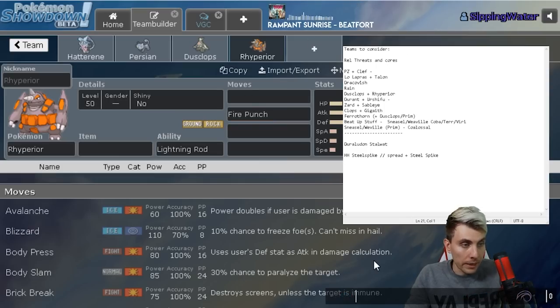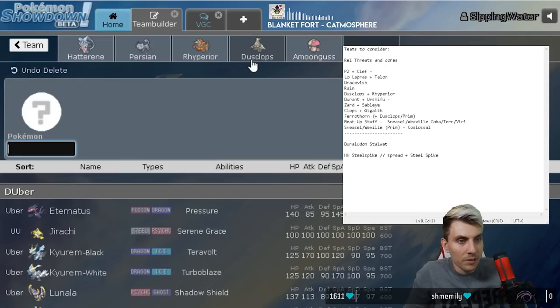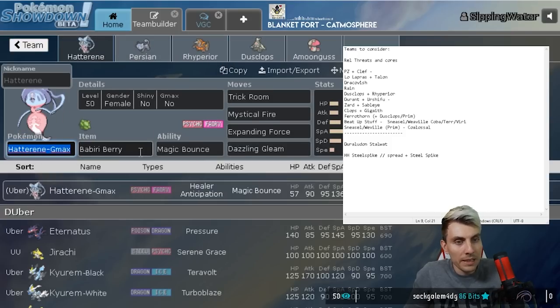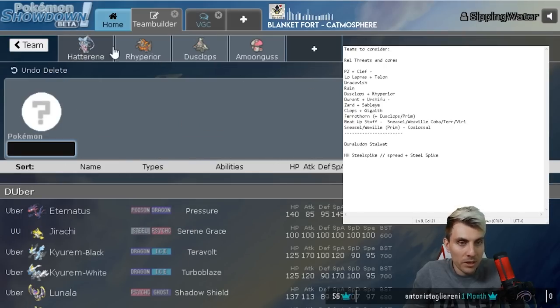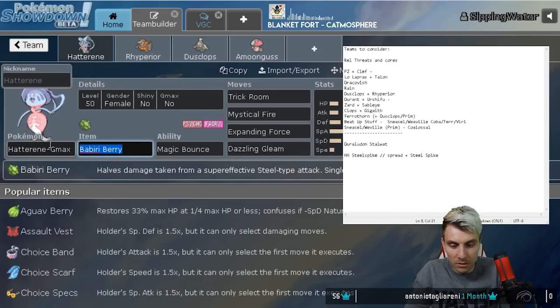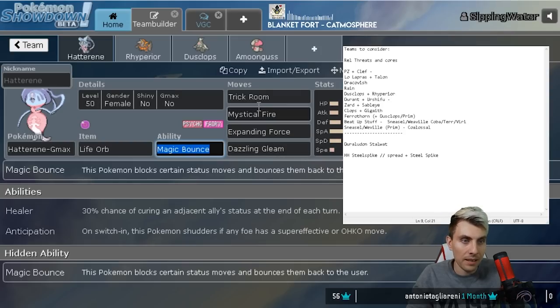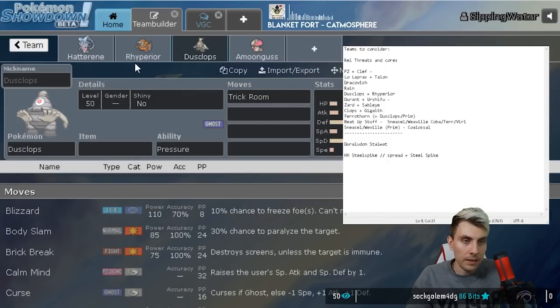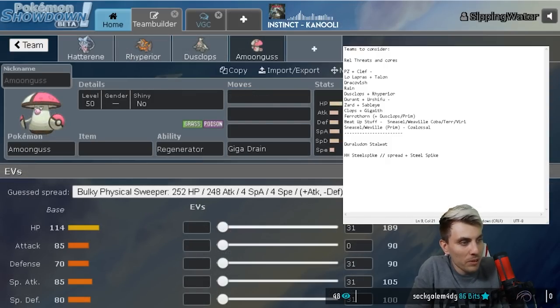We've got to make some decisions. If we're going full Trick Room with the Dusclops and Ryperia core, I'd probably drop Persian and go a more offensive Hatterene with Dusclops as our main Trick Room setup. Pokemon that can beat Primarina and other Trick Room threats like Gigalith and Mudsdale - Hatterene does super well against all that in Trick Room.